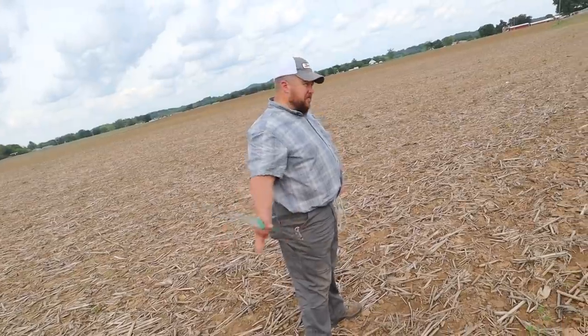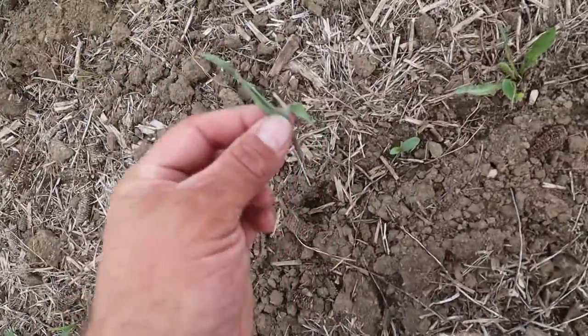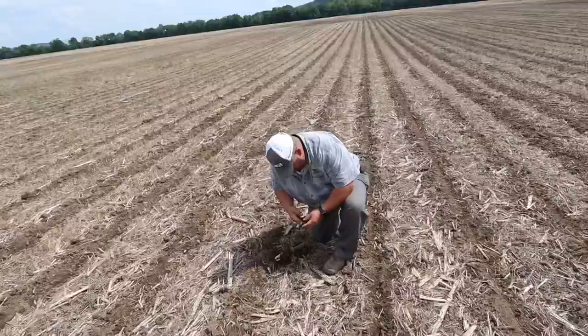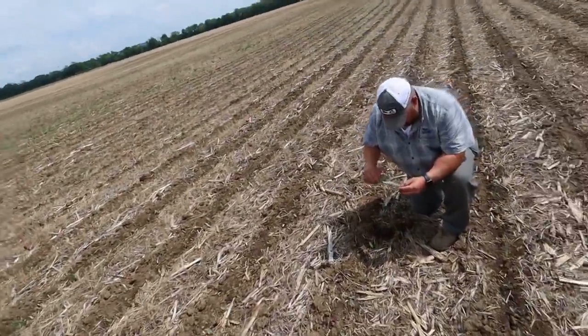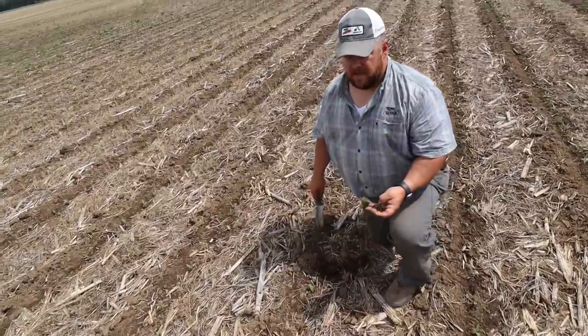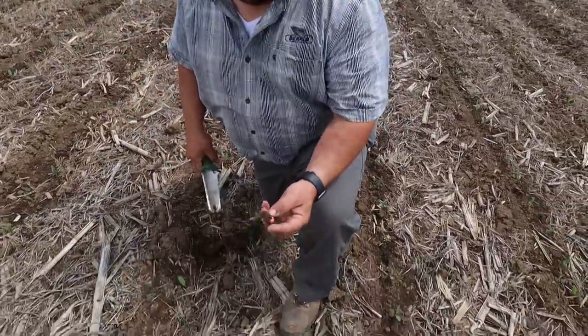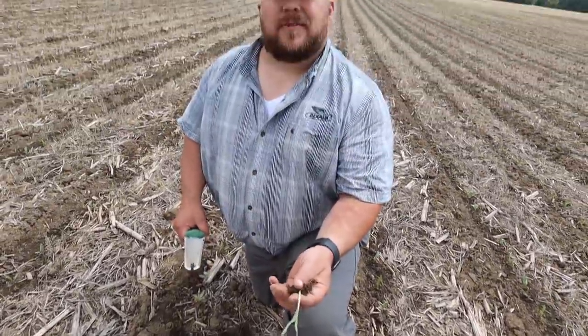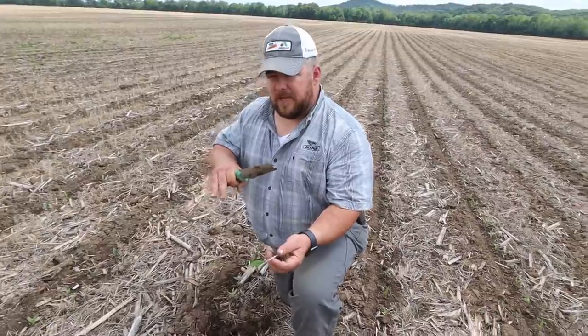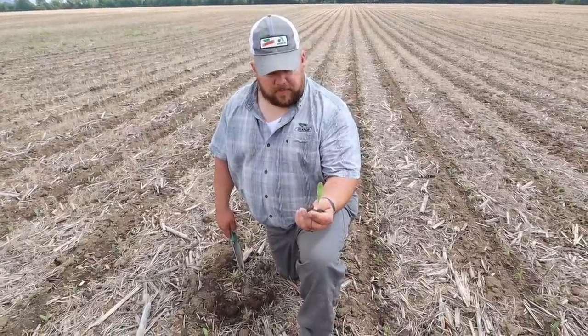We're walking this field where we did the downforce plot. It was planted roughly seven or eight days ago — corn's all out of the ground, but we do have a little bit of cutworm issues. Here's a victim of the cutworm — just cuts it right off. On the light downforce pass, a larger percentage came up later than on the heavier pass. The smaller plants were also losing planting depth — a plant running behind the rest of the row is a half inch shallower than the bigger plants, and that's not good.